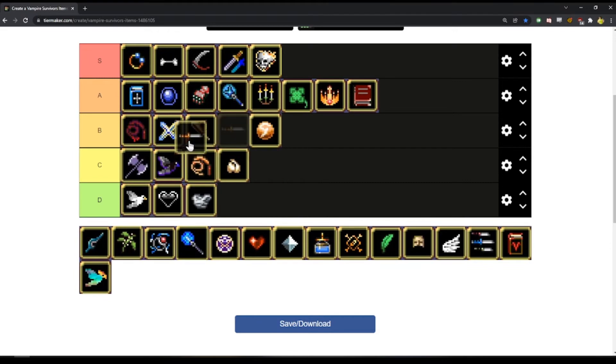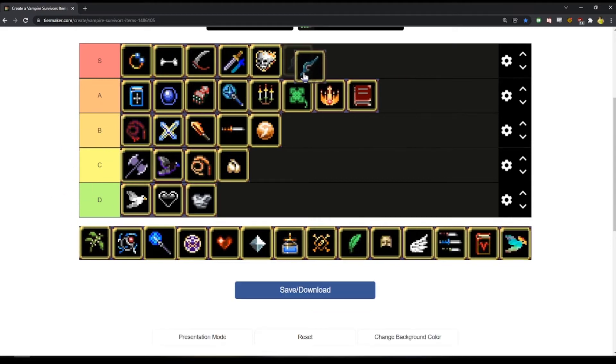Knives — I think are mid B tier. Definitely better than Soul Eater, but I don't think they're as good as these other weapons. Clock Lancet — S tier for the memes.